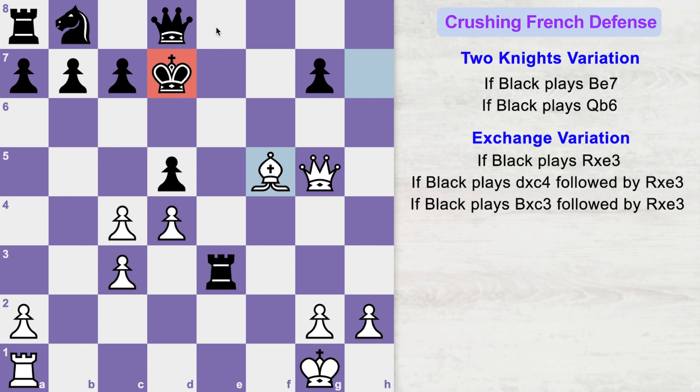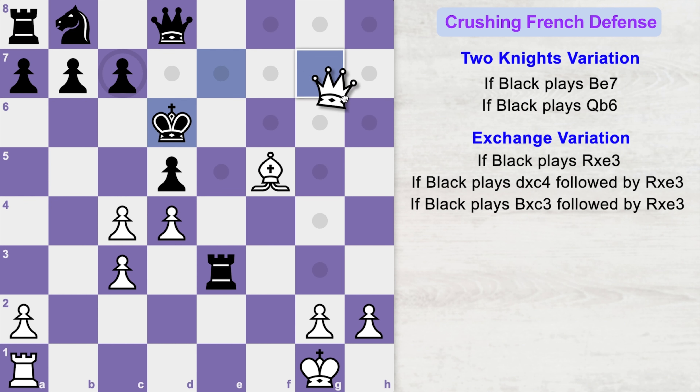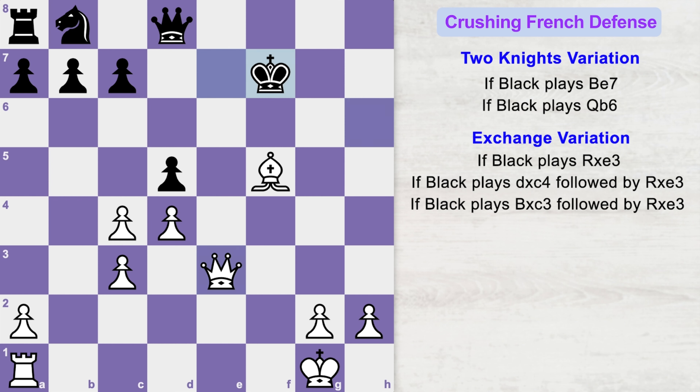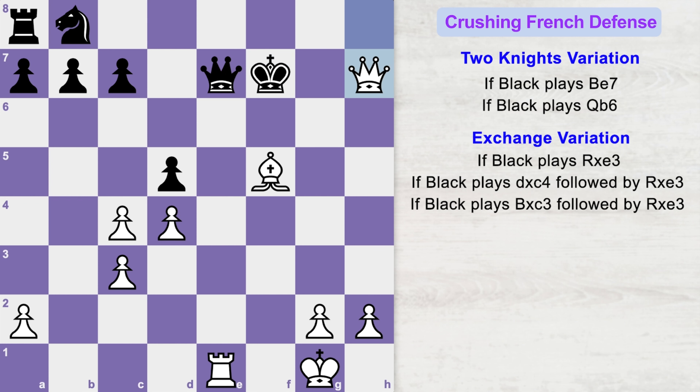If the king tries to go to e8, white can play queen h5 check. If king goes to f8, queen h8 check. If king goes to f7, black loses his queen and eventually the game. If king goes to e7, white can play queen takes g7 check. If king e8, bishop g6 is a checkmate. If king goes to d6, white plays queen h6 check, forking black's pieces. King goes to e7, queen takes rook check, king goes to f7, queen e6 check, king goes to f8, queen h6 check, king goes to e8, rook e1 check. Black is forced to block with his queen, and now queen h8 check. King goes to f7, queen h7 check. King goes to f8, rook takes e7 and he is getting mated. Queen f7 is a deadly checkmate.